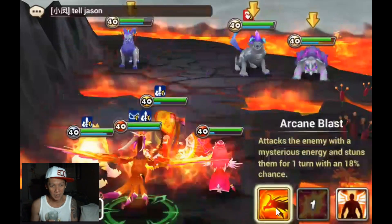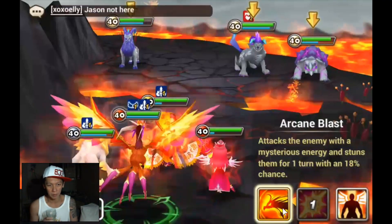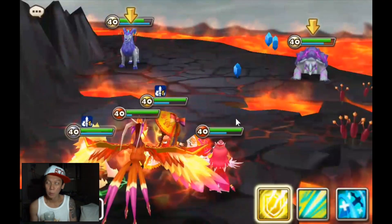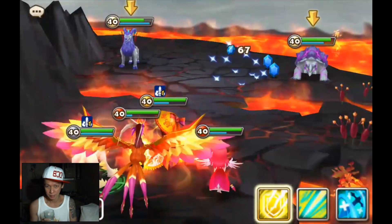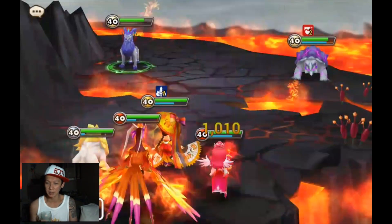Let's test out the default attack — arcane blast. From fire, I didn't know that the skill name was arcane blast; I thought it would be something like fire blast. Anyway, let's see how much damage it can do. 23,000 on attack buff and armor break — that's not exactly really high. But that's the default attack. Perna really hurts when she uses her second skill.